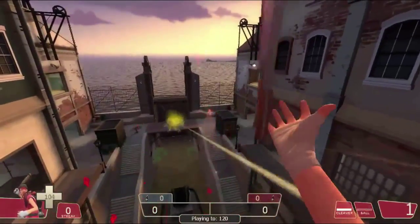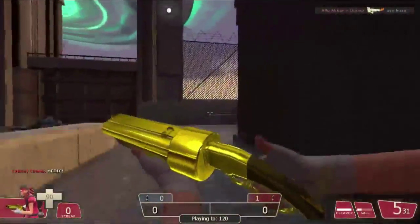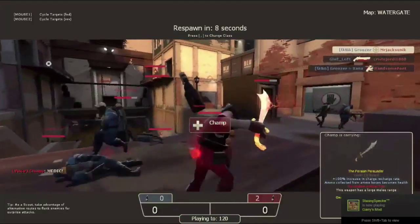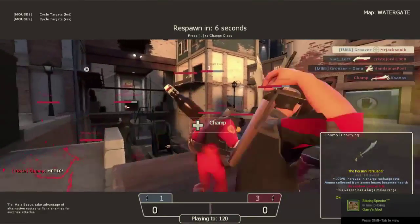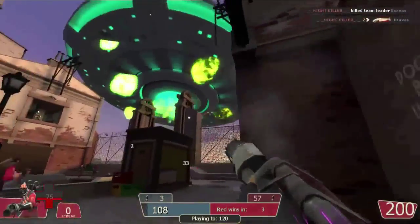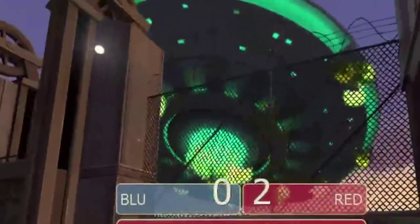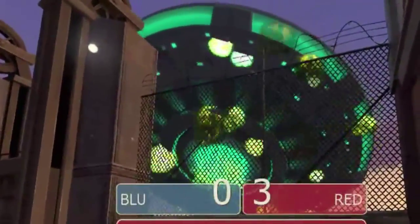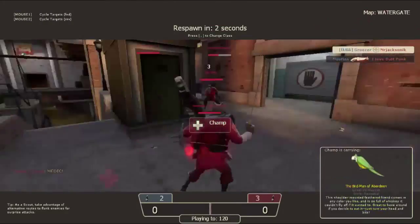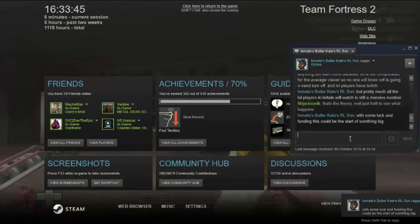The way the game mode works is: you kill enemies, collect their beer, bring it to the spaceship, and get the alien drunk. Once you finish getting the alien drunk, you recreate Independence Day. To the map makers who made this map and this game mode — I love you, oh my god, I love you.